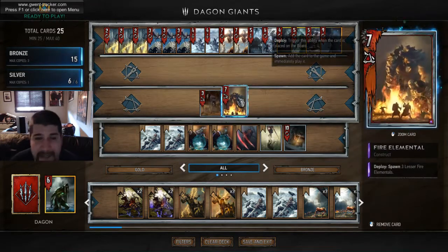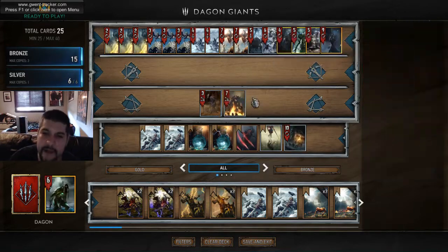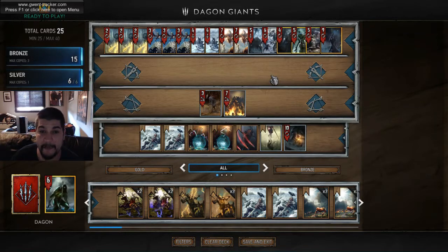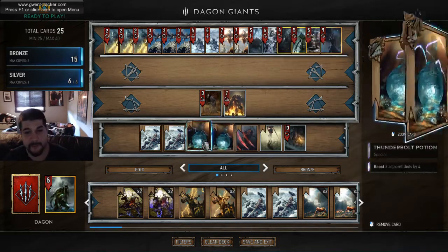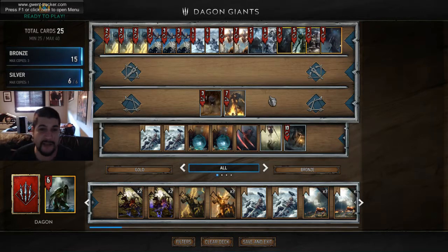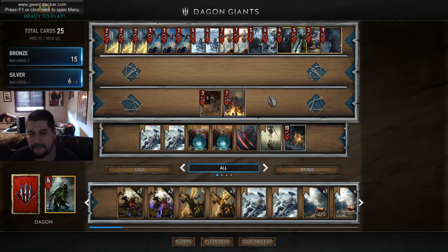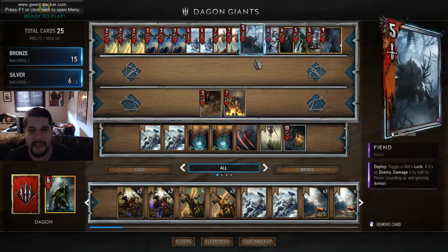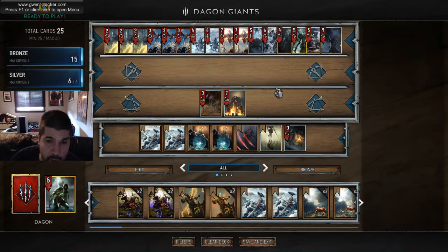Fire Elemental is in here largely on base strength — it's a 13-strength unit upwards of 90% of the time since you'll generally have some sort of target. It also has the utility of popping Harpy Eggs, which are a huge deal — you need many ways to deal with them constantly. It lines up three guys perfectly for our Thunderbolt Potion, provides little dudes for our Mirror, and just has a lot of powerful synergies with the deck. Getting 13 solid value is great on its own, and it's not just played for synergies — it's just really nice stats.